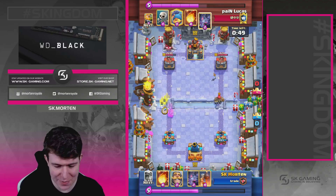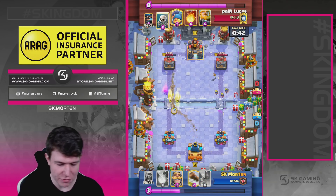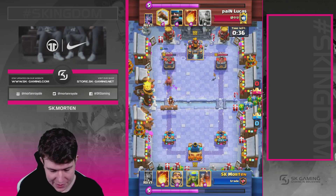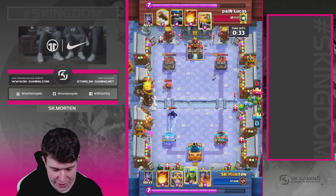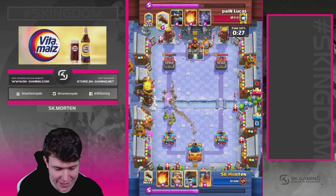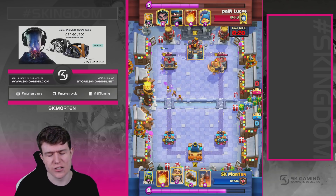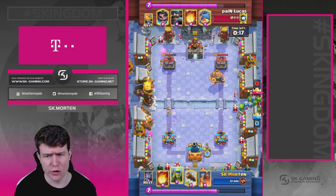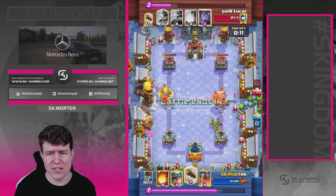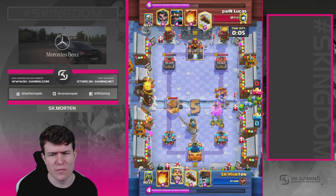Going with Bats behind the tower on the opposite side, kind of pressing. He got a lock — he had to use the lock because of my lock, or the wall breaker would have connected and splashed the tower as well. So he's not happy about that. Going in with Spirits at the bridge just to chip a bit. With a good lock timing the Evo just gets one hit; if you kind of miss the lock timing it gets two hits. Going in again here because I know he doesn't have Bats in cycle.